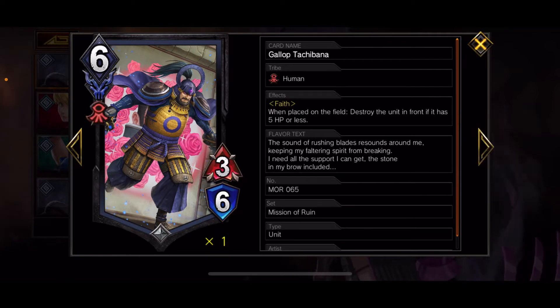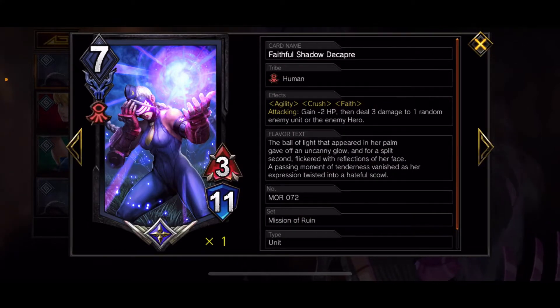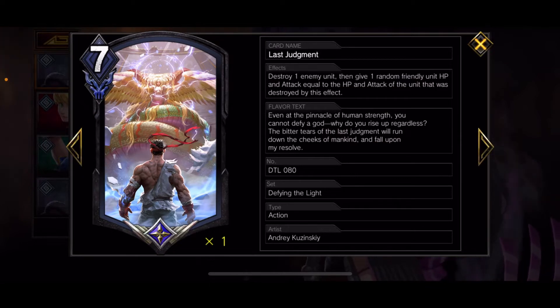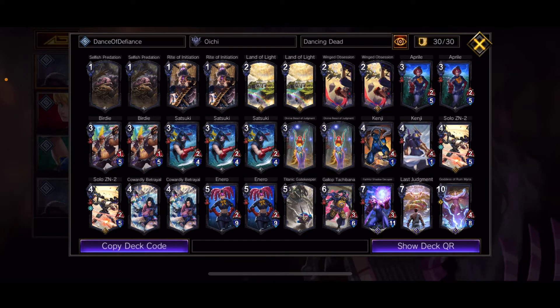Another HP-based destroyer is Gallop Tachibana — he has Faith, and when placed on the field, destroy the unit in front if it has five or less HP. Really nice to remove something once you've been chipping it. I run three legendaries. The first is Faithful Shadow Copra — she's a human with Agility, Crush, and Faith. On attacking she gains minus two HP but deals three damage to one random enemy unit or hero. She can break shields, damage the hero, and be super buffed by all the Faith units if you get her early game. The other hard destroy is Last Judgment: destroy one enemy unit, then give one random friendly unit the HP and attack of the destroyed unit. Against Big Green this is a killer — imagine giving those buffs to Takavrei, Satsuki, Kenji, or even Solo with Flight.